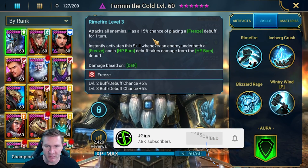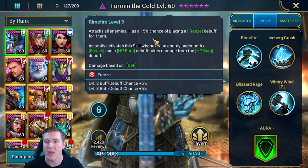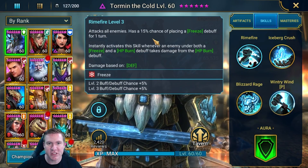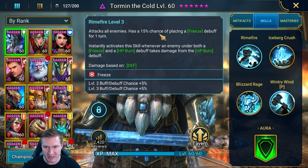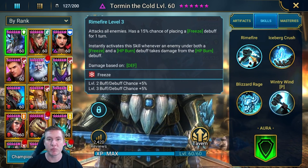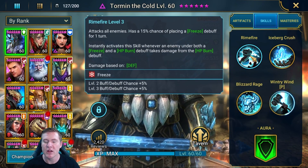The first thing is that 15% chance has to proc. Proc means 'programmed random occurrence.' So when you hear people say proc, an example of how you'd hear it used here would be: 'I'm hoping Tormund procs the freeze on his A1' — meaning I'm hoping I hit that 15% chance to freeze — because what happens then is the accuracy versus resistance roll takes place. So there are two things that have to happen before this freeze gets placed. The confusion comes from the wording of the skill: it has a 15% chance of proccing, a 15% chance of getting the opportunity to place the freeze. It could be worded a little differently to be clearer.